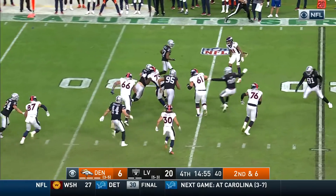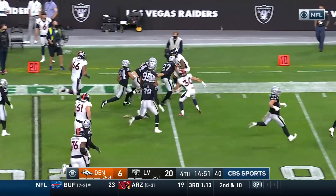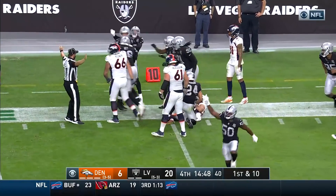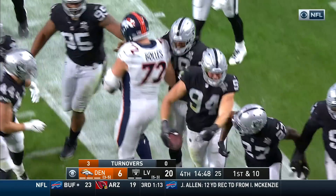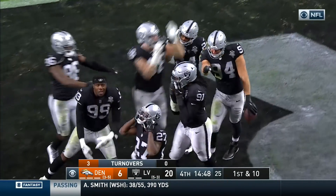Throwing it away inside — that's an interception by Nassib. The defensive end comes up with the pick. Their eighth fourth-quarter turnover this season, an NFL high for the Broncos. Locke has thrown three interceptions, and the defensive lineman Nassib comes up with the play.